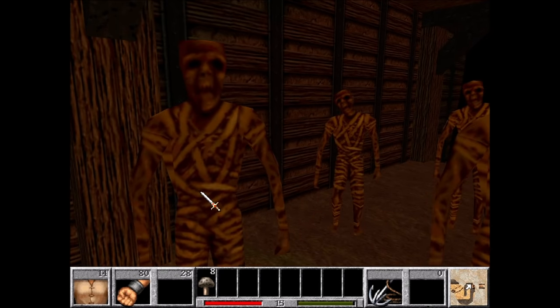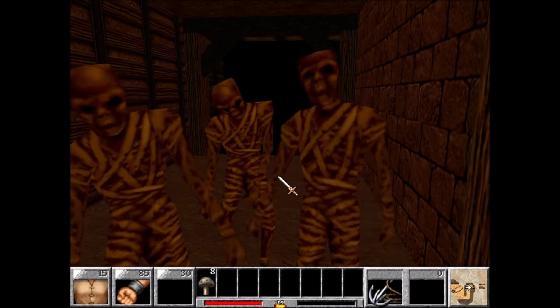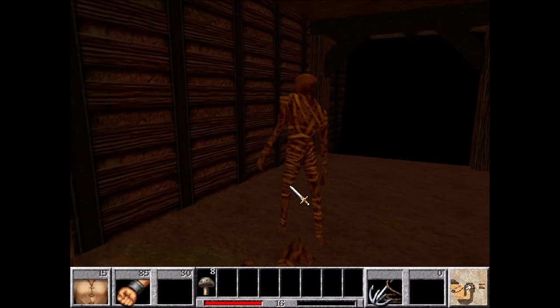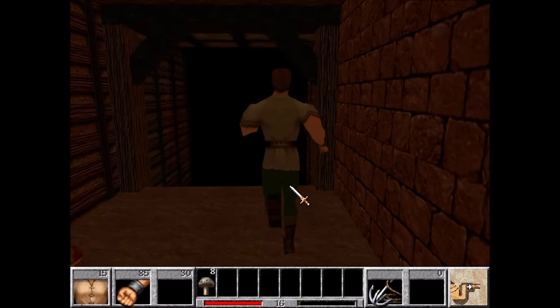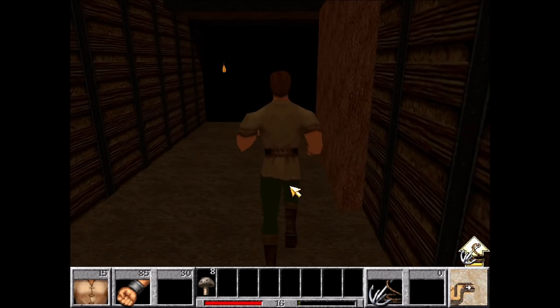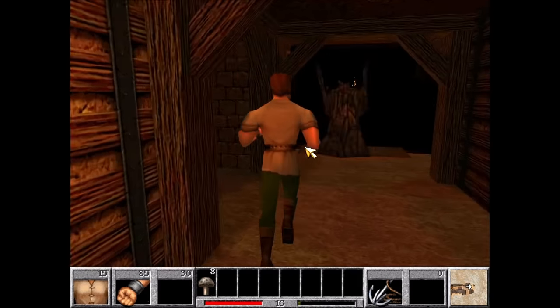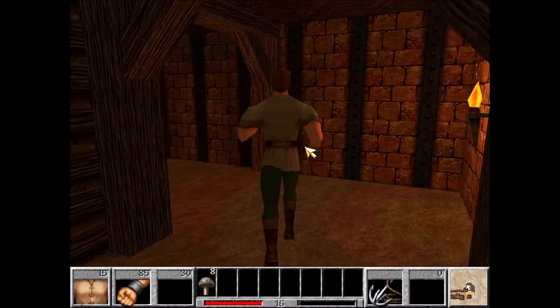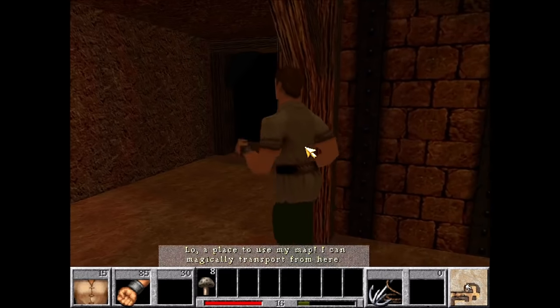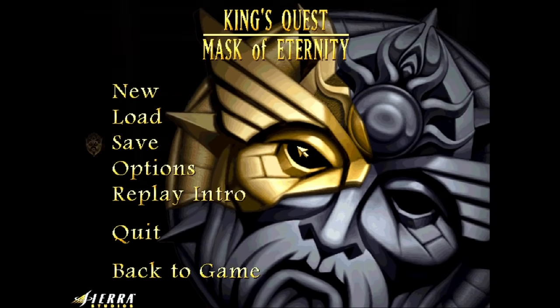Next, we're going to beat up some mummies, which really doesn't pose much of a challenge. After we've sent them back to the grave, we're going to do another damage cancel off of this ledge. Manta rays, skeletons, boulders, and swamp witches are no match for our hero, but the scariest enemies of all are the frequent crashes. This upcoming scene transition is very prone to crashing, so we take a safety save.